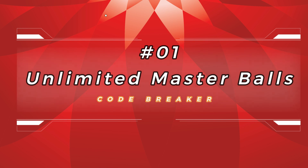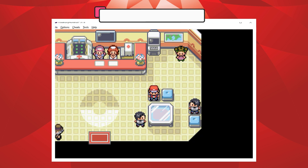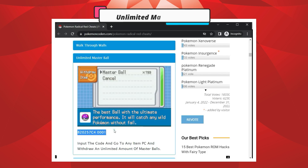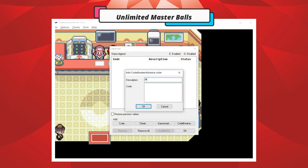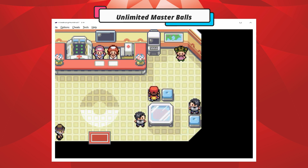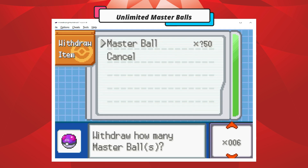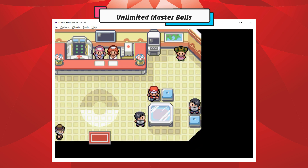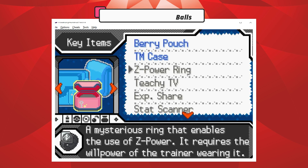Number 1: Unlimited Master Balls. Go to any item PC and withdraw your Master Balls.